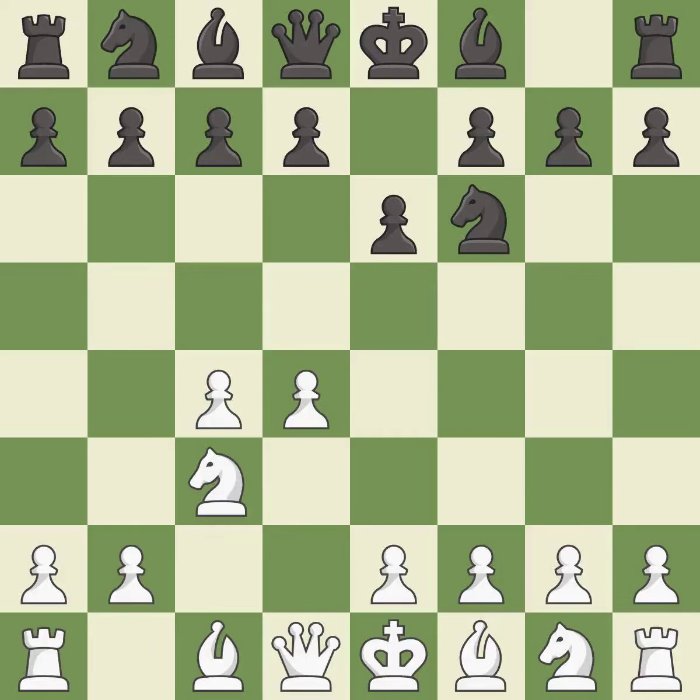Nc3 develops the knight to fight for the e4 square and to control d5. C5 takes space in the center, attacks the d4 pawn, and allows the queen to develop on the queen's side. D5 takes space in the center, attacks the e6 pawn, and controls the c6 square. Exd5 creates an imbalanced center and opens up the e-file for black to use in the future. Cxd5 recaptures the pawn on d5 and leaves the c4 square open for white pieces to use.